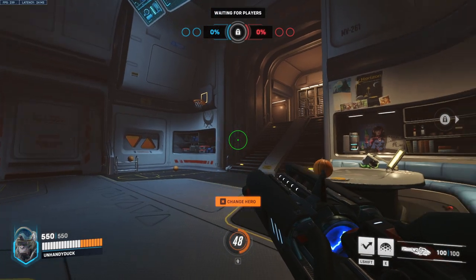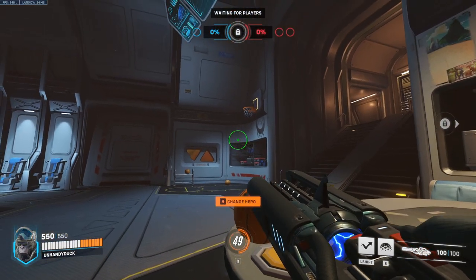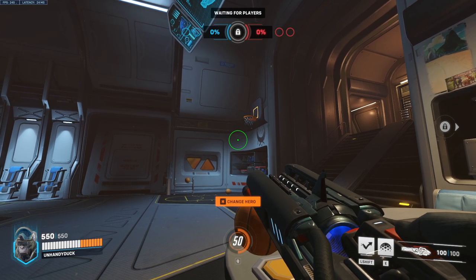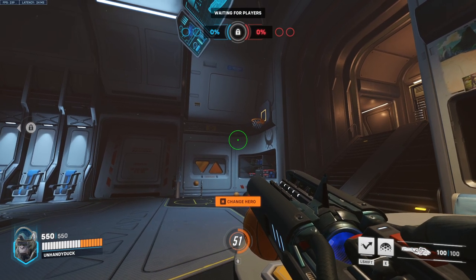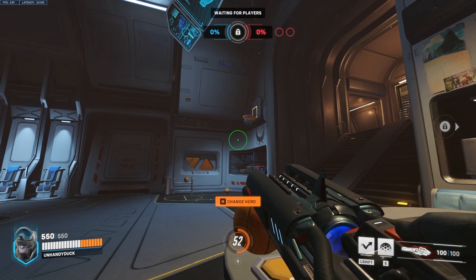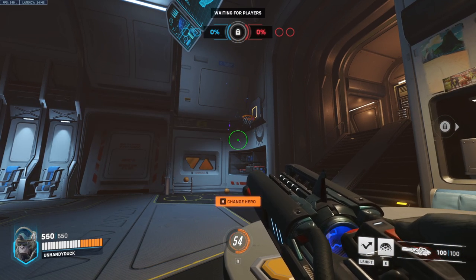Next we have Winston. Walk up again, line yourself up by pushing into the table, look up here, and using his default crosshair, move it over to the right just a little bit from the edge, just to the right. Then go up slightly from the bottom lip here, right about there. Melee, and that will go in every time.